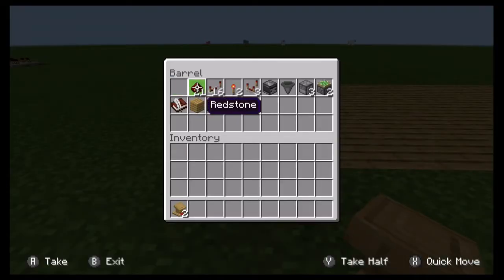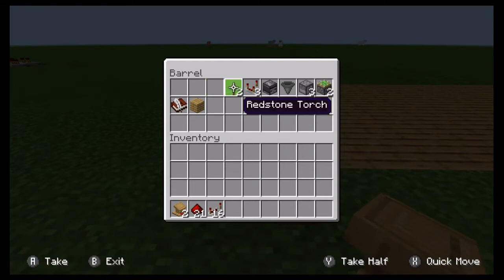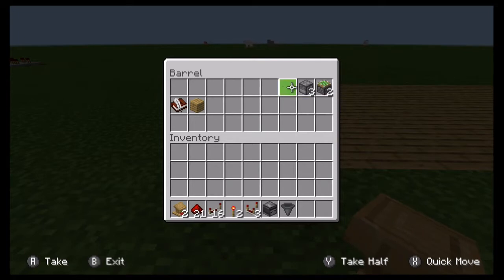You're going to need two lecterns, 21 pieces of redstone, 16 redstone repeaters, two redstone torches, three redstone comparators, one observer, one hopper, three droppers, two sticky pistons, a book and a quill, and a building block of your choice.